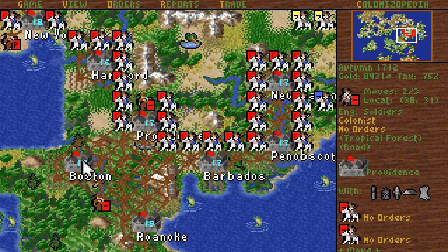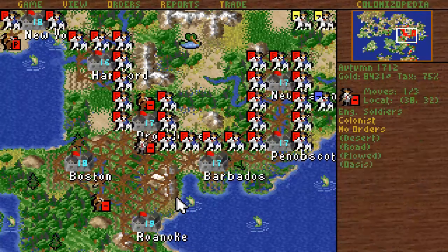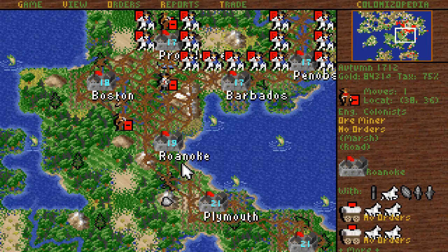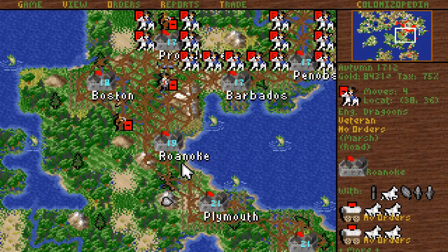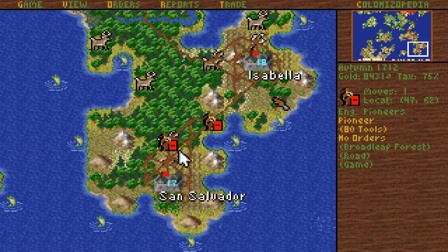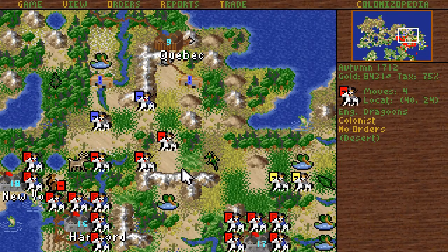You need to go somewhere else — Hartford, Boston — go down to Roanoke, actually. You've finished all those roads — lovely. You can go there. I'm a bit undefended but I do not think he'll attack. Just in case we'll sit there.